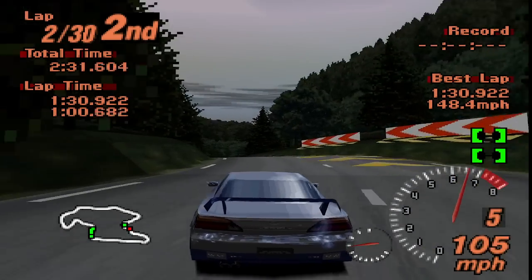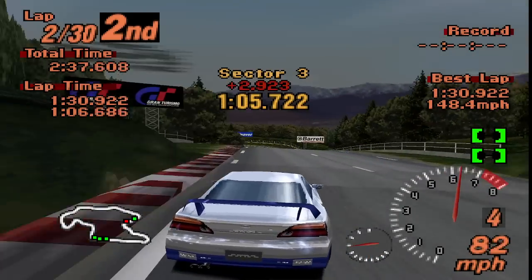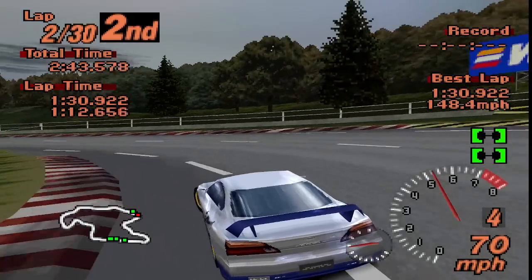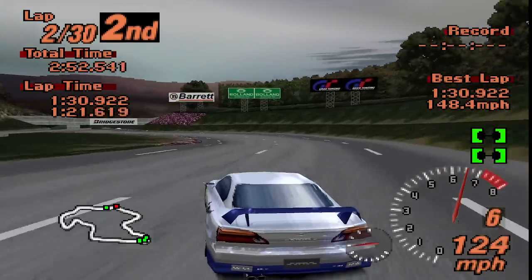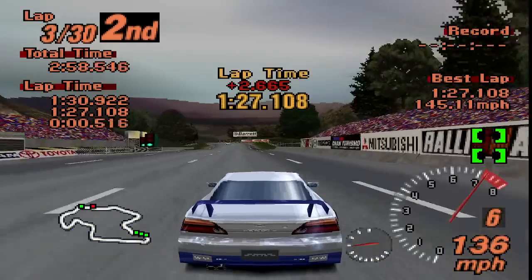It's the next set of uphill corners which builds the gap between us even further. I almost lose 1.5 seconds on them. At first glance they don't seem too bad, but I swear this section is the worst. The final section of the track is a small stopgap as I'm faster through the final chicane — goes to show how important the right lines are.